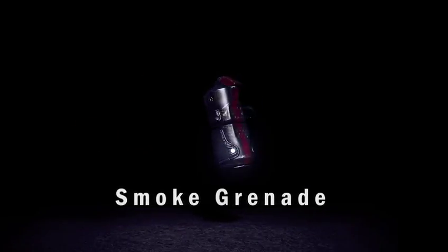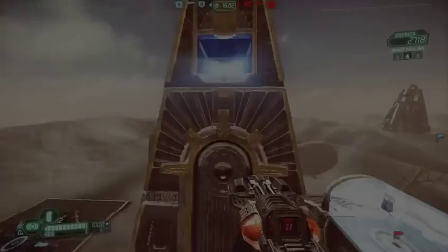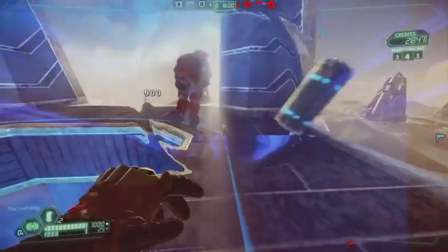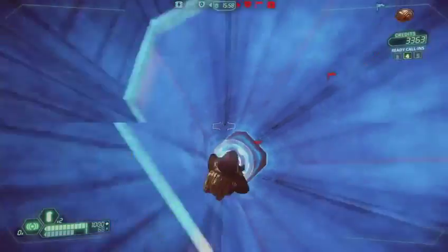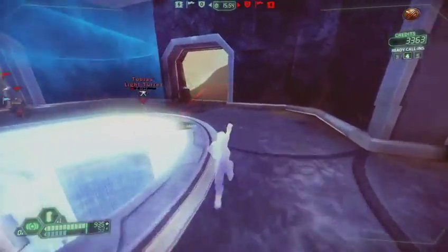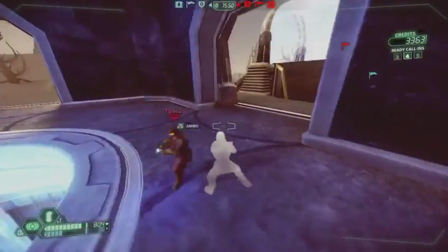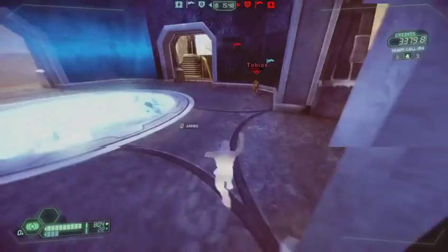First, let's look at the smoke grenade. Here we see an Infiltrator in the Assassin's skin coming to disrupt the enemy base and deal with a pesky technician. Smoke grenades will allow you to re-enter stealth quickly, even when pulsed, as you can see — highly effective against static defenses like the light turret.